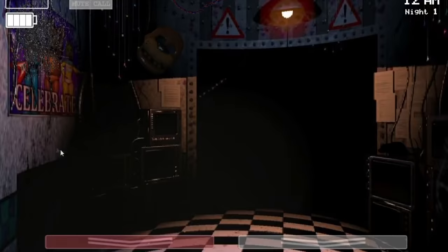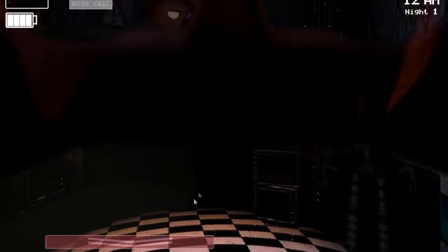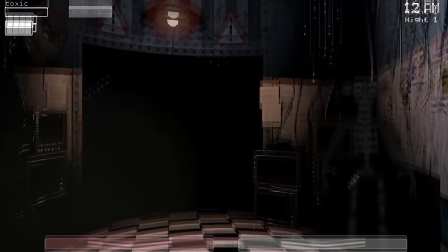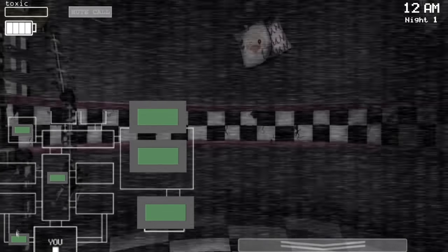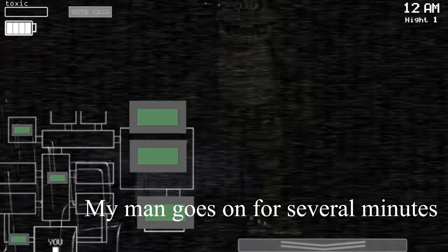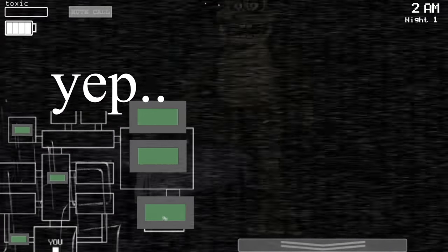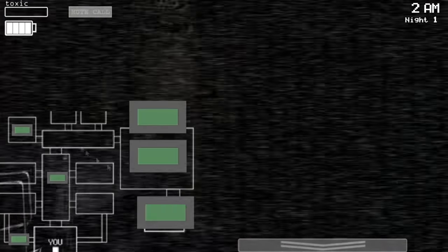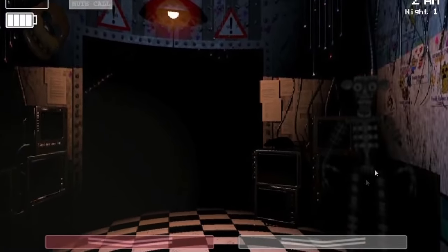The phone call goes something like: 'Hello and welcome to your new job here as a nightguard slash security guard. I know they seem very weird...' and then devolves into a long, barely coherent ramble about animatronics, children's entertainment, financials, and various incoherent instructions before signing off with 'make sure nothing bad happens, and I will see you tomorrow. Goodbye.'